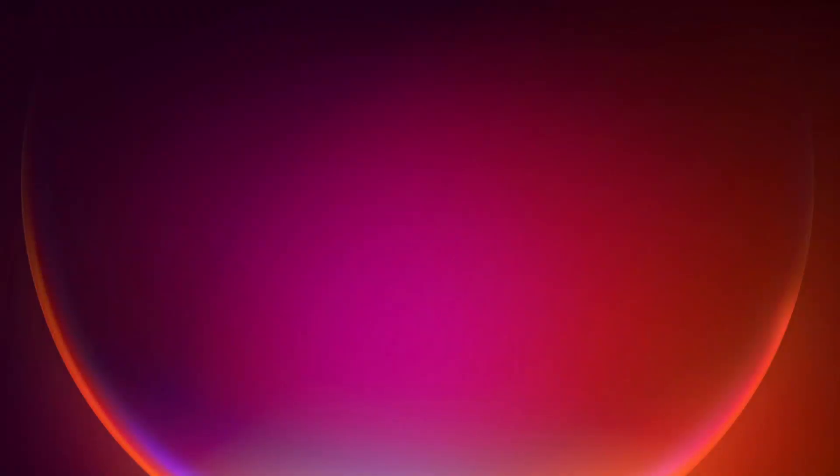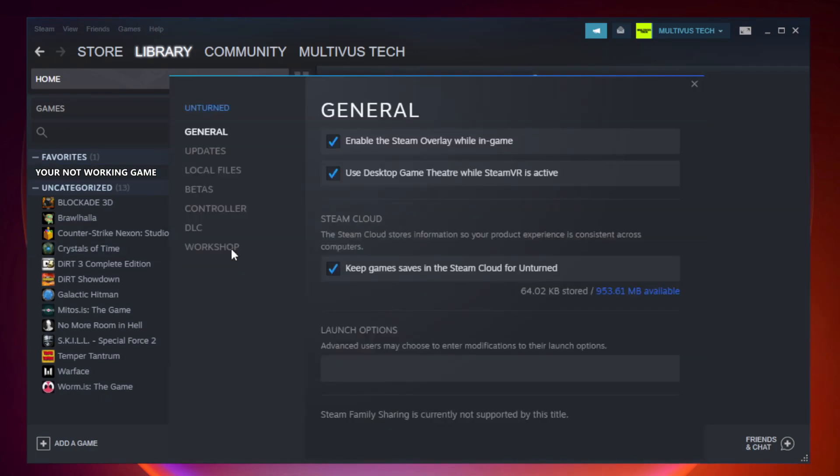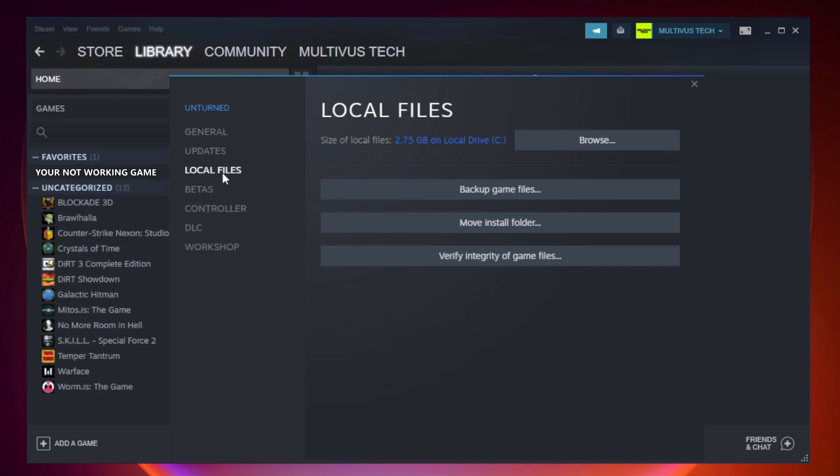Open Steam. Go to the library. Right click your not working game and click properties. Click local files. Click verify integrity of game files.